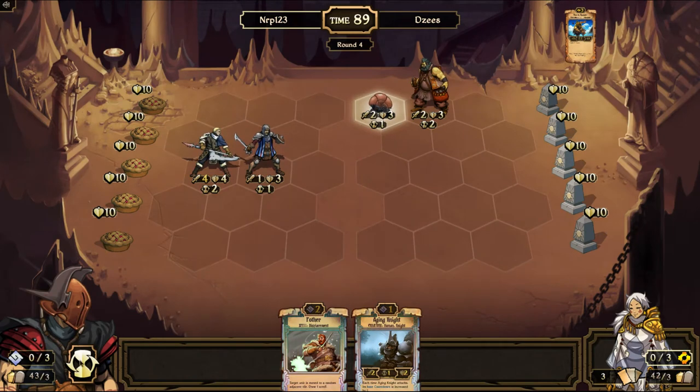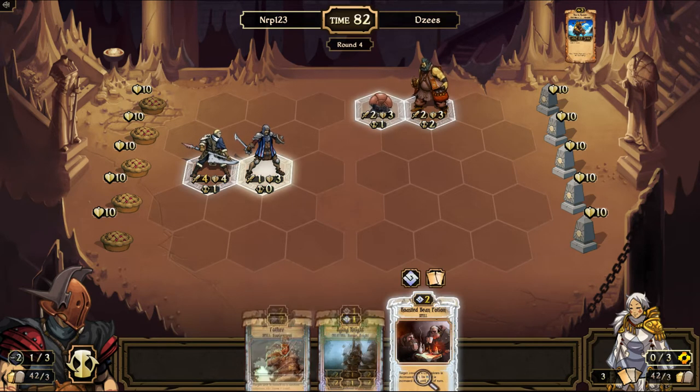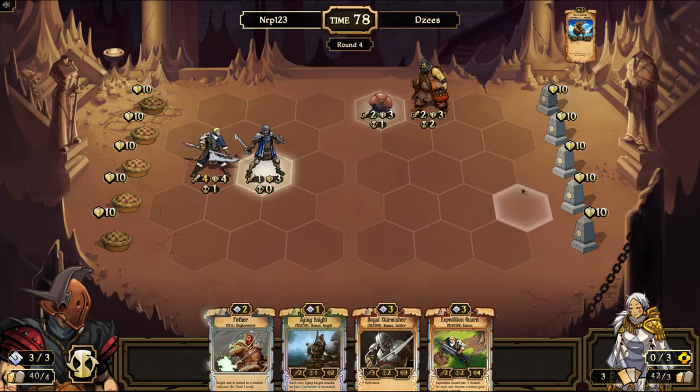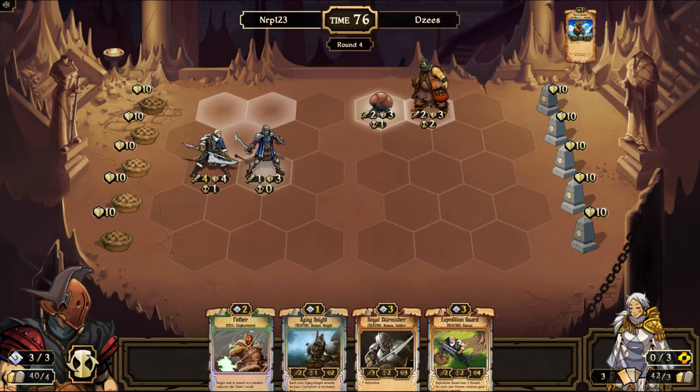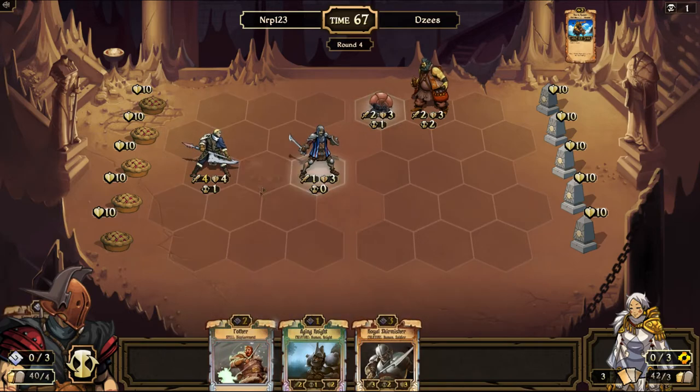Okay, he is a scary one, that's for sure. Let's get rid of the Roasted Bean Potion for Skrulls. Nice, drew another Expedition Guard. Do I wanna play that? Yeah, sure.